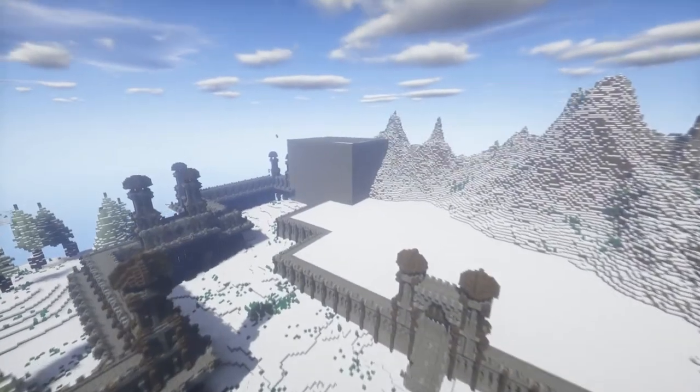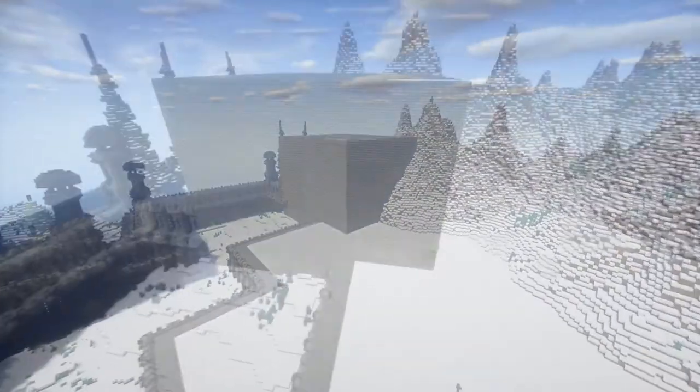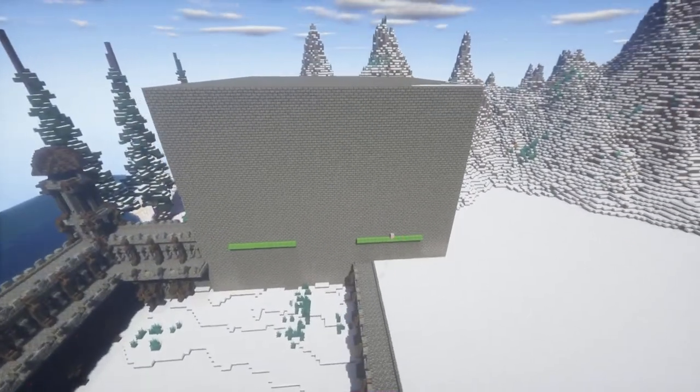And that giant blank cube is going to be the castle, where the king lives and issues his orders from. And that's what we're going to be building today — the castle.